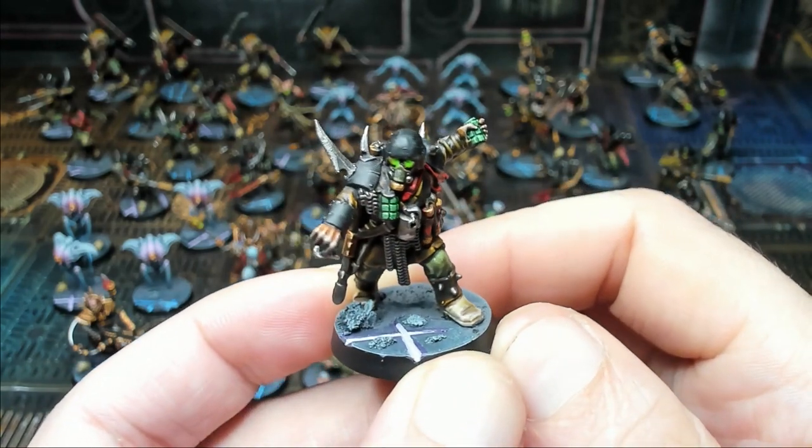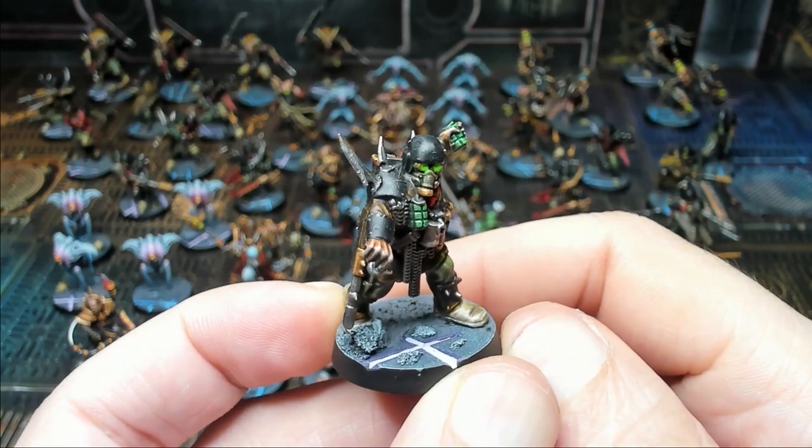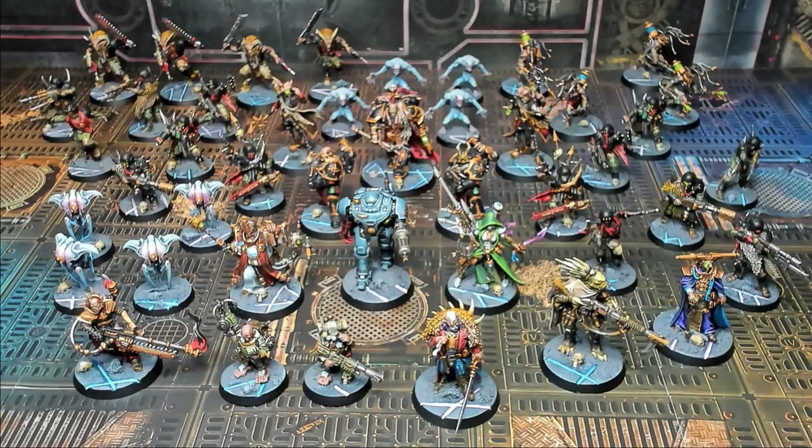That's the entire set — 44 push-fit miniatures. Although there are seven duplicates for the Traitor Guard and a couple of other near-duplicates among the other models, all the sculpts in this set are unique from any other sculpts available anywhere else. The game currently sells for $170 USD, so if you look at it just for the minis you're paying about $3.50 each — an excellent deal, especially with the game and everything included and countless hours of play.